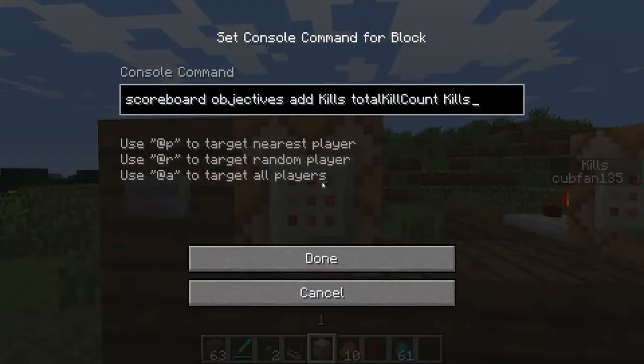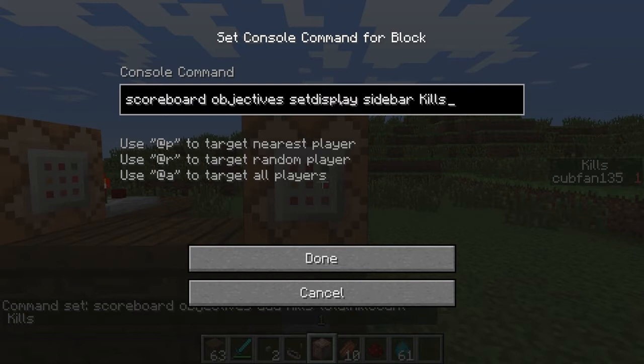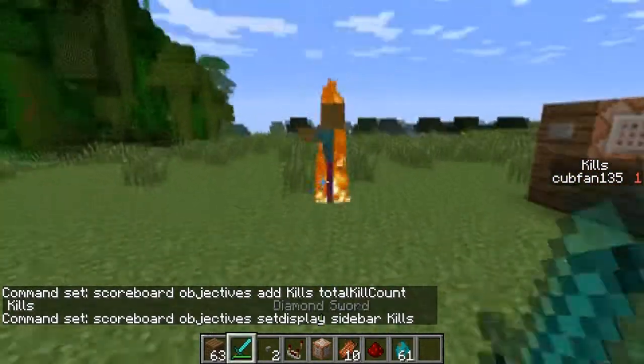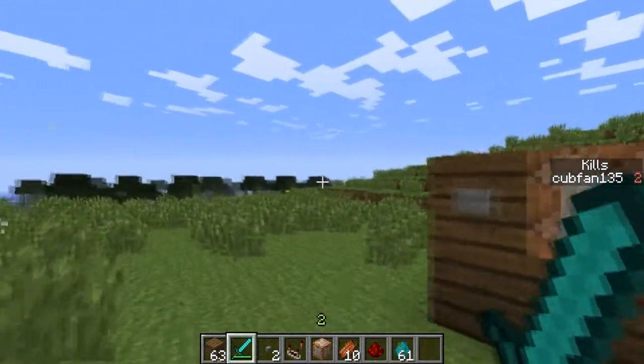What I've done here is use the scoreboard command to keep track of my total kill count, which I've named "kills". This keeps track of the amount of player and mob kills I have. A second command block displays the kill count in the sidebar — you'll see it says "CubFan135 kills 1". If we spawn a zombie and I go over and kill him, the sidebar goes up to kills 2.